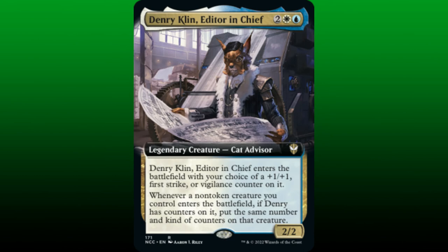Denry Klin, Editor-in-Chief, strengthens our combat theme even further. He enters the battlefield with our choice of a plus 1/plus 1 counter, a first strike counter, or a vigilance counter. Whenever another non-token creature enters the battlefield under our control, if Denry has any counters, then we put the same number of each kind of counter on that creature. Vigilance and first strike are two powerful combat abilities — if we can spread these counters among other non-token cats we control as they ETB, then our side of the battlefield becomes stronger and stronger.